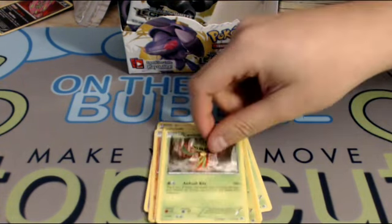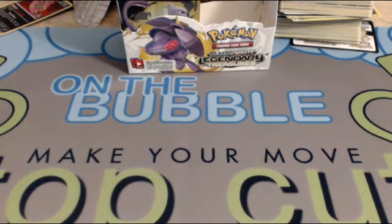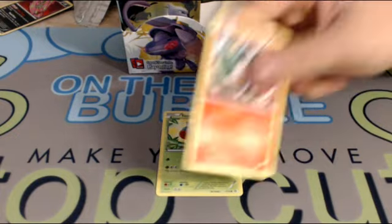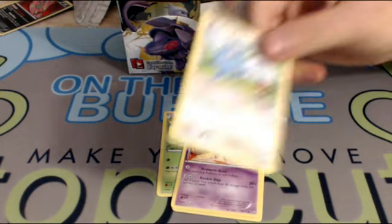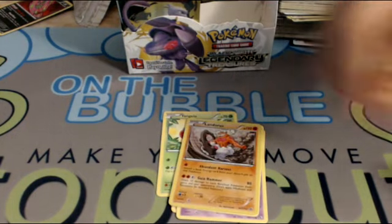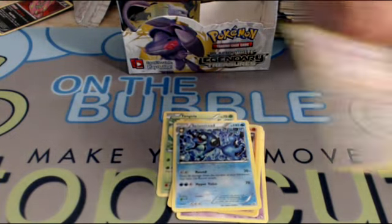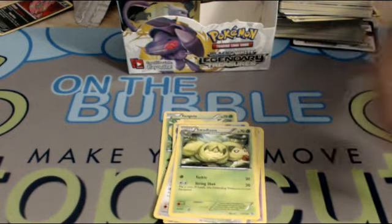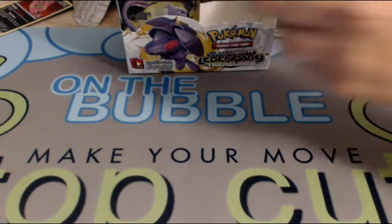Elsa, Crustle, and a Cardamide. Tangela, Tepig, Gothita, Swablu, Landorus, Seismitoad, another Minccino, and an Ursaring. Sewaddle — and I don't even want to say that name — Solosis. We still got a good handful of packs left, I think about eight. Snivy, Minccino, Sewaddle, Woobat, a Foil DCE — I've never been a big fan of these foils but it's always good to get, people want them a lot.